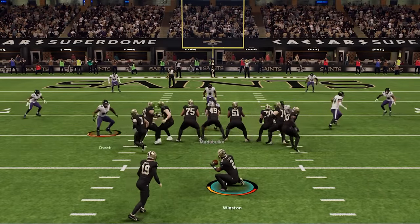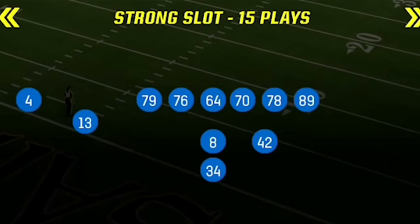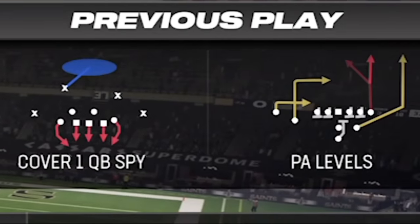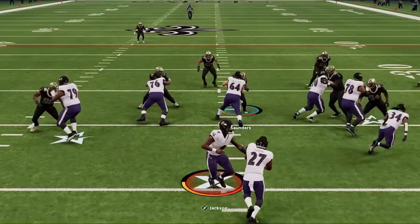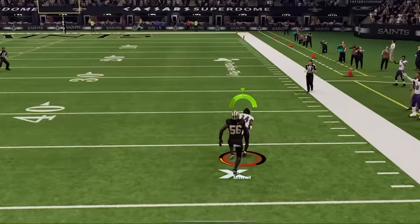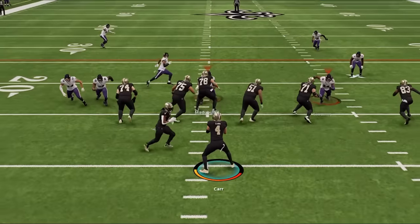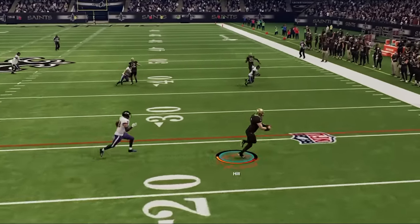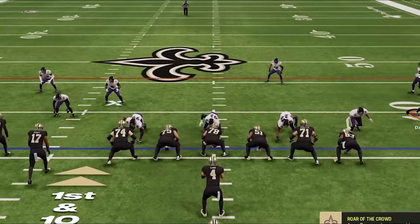So only base align when in Cover 4. On offense I'm using my Pistol Strong Slot scheme as I catch him running Cover 1 Man on the very first series. I switch to the PA Levels as this wheel route to the fullback destroys this defense, especially on the hash mark. In the next series he tries to get his running game going and only gets a yard. He then beats me with a drag, so anytime somebody beats me with drag routes I go back to Cover 4, as this can pretty much shut down anything.